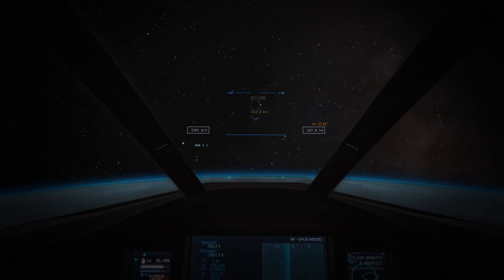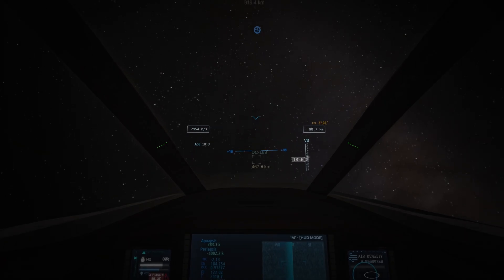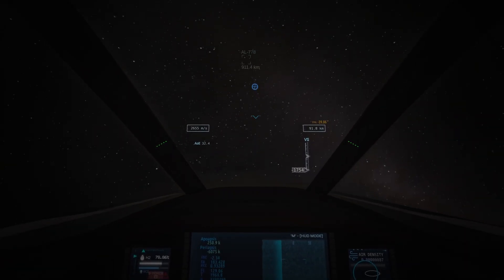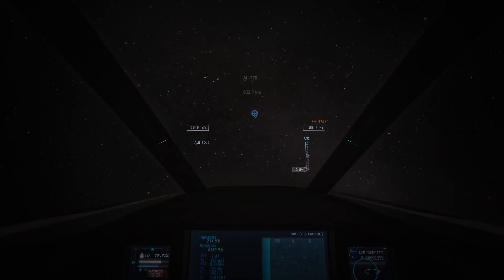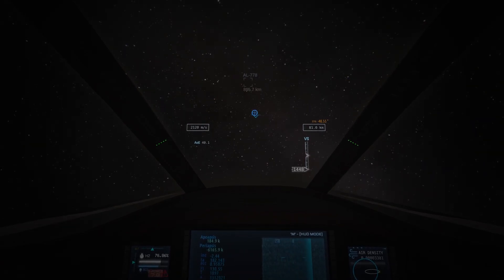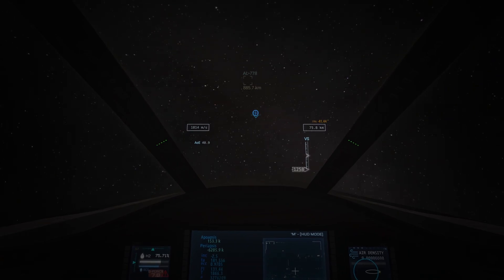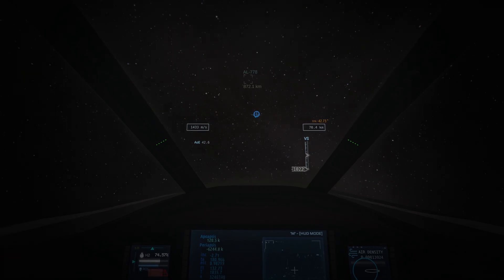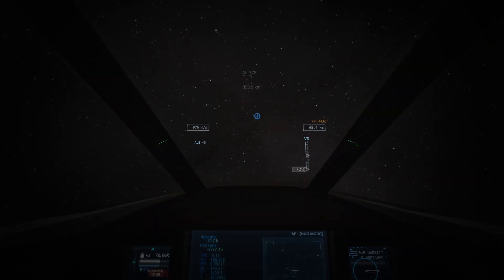As we enter the atmosphere — we're starting to enter the top of the atmosphere now — we can point up towards the retrograde vector all the way. At this point, as we get into the slightly thicker atmosphere, if you aren't pointing directly at the retrograde vector, at some point the RCS controls will not be able to overcome the atmosphere anymore and you'll get flung around and point forward. So that's why it's important to angle up towards the retrograde vector.